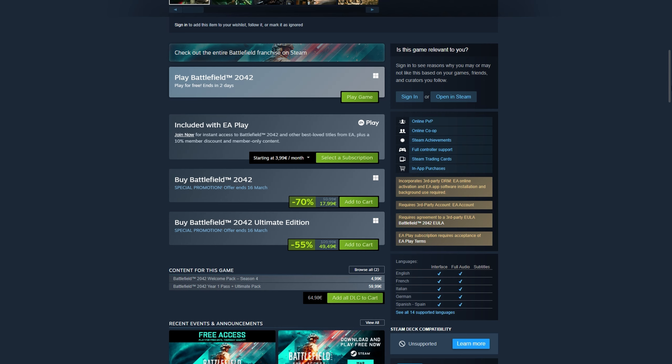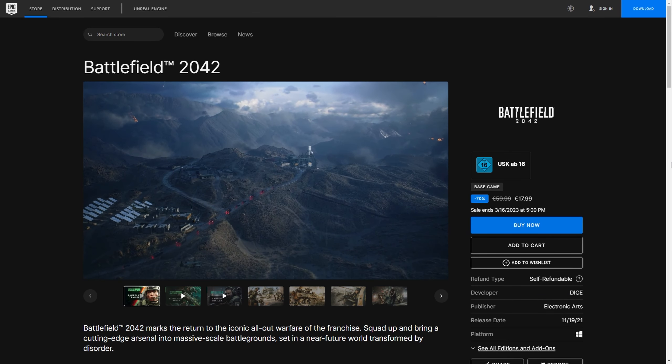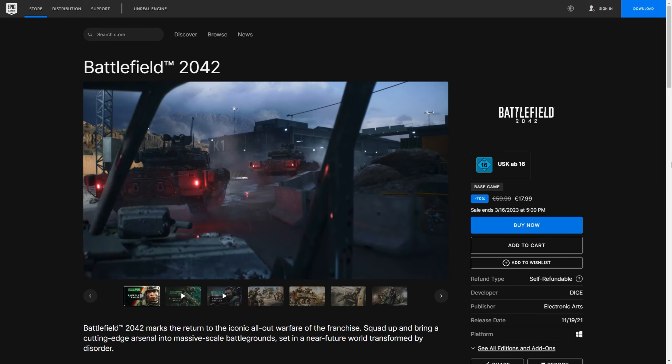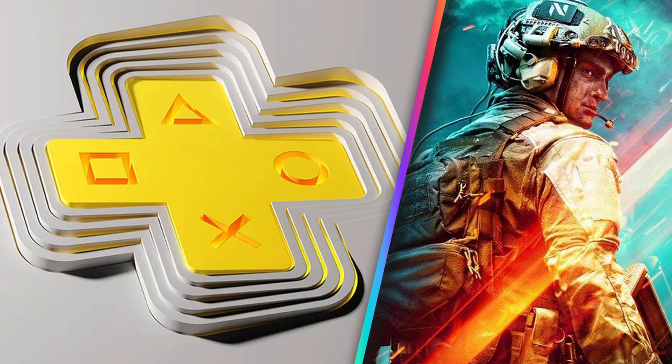The $20 for the standard version is a pretty fair price considering the state the game is in now. The same offer can also be found at the Epic Game Store and the EA app. Only on consoles there is no discount at the moment — at least on Xbox — because on PlayStation the game is still part of this month's PS Plus lineup, which means you can claim it for free if you're subscribed and then keep the game forever.